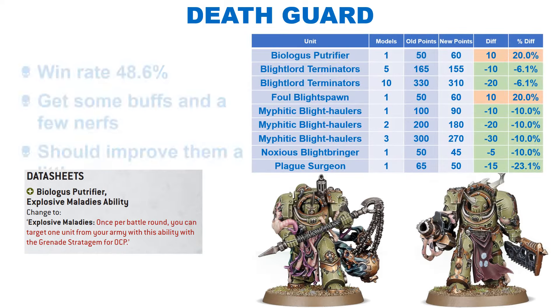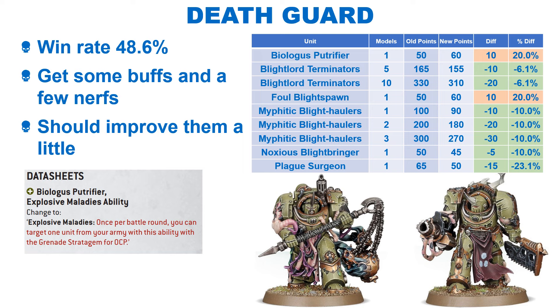The Death Guard get a few changes which should help them out overall. The Biologus Putrifier can now use the grenade stratagem for free each battle round; however, they have removed the bit which allowed it to be used as a second grenade stratagem. Overall I would rate this as better, as you basically get a free grenade every battle round. Nearly everything else is a buff, with a 10% decrease for the Blightbringers and Haulers. The Plague Surgeon gets the biggest buff with a 23.1% decrease. Death Guard were doing reasonably well on a win rate of 48.6%, and I think these changes will keep them around that level, especially considering other armies have also got buffs.